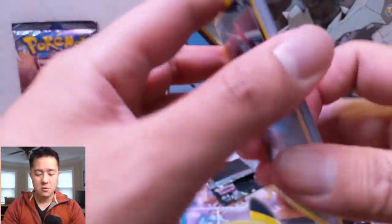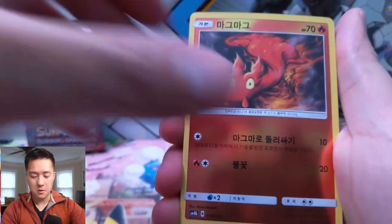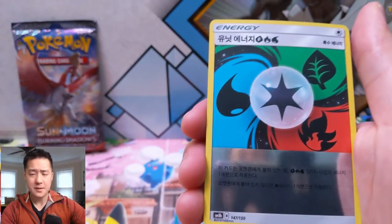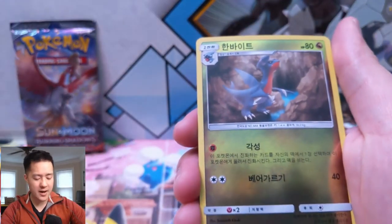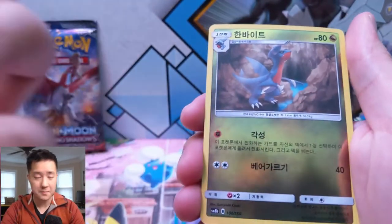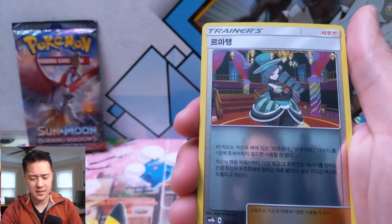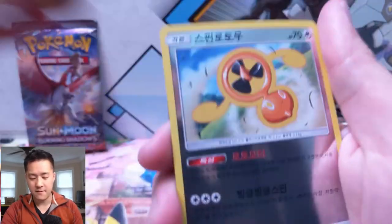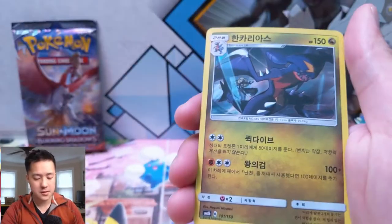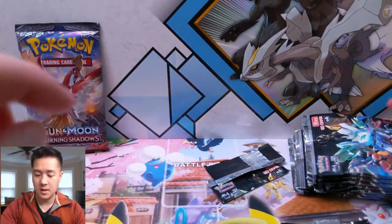As always, if you enjoy the content be sure to hit that Like button down below, and if you're not already subscribed definitely hit that Subscribe button — we do Pokemon videos essentially every day and also add some Yugioh and Magic the Gathering content as well. We have a Gabite, an Alolan Exeggutor, and a Lunala and Prism Star.